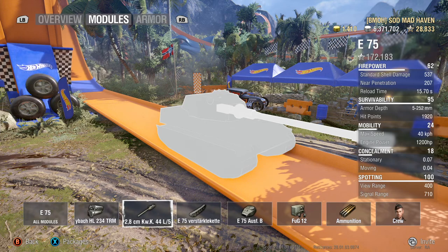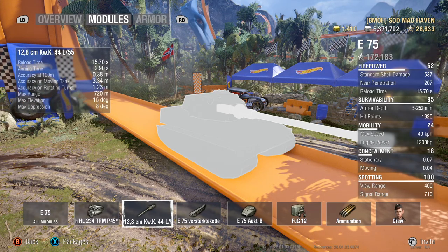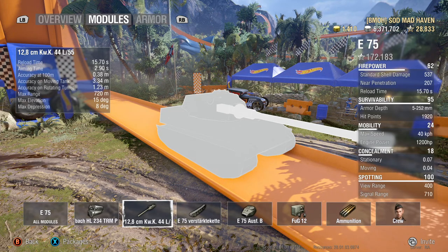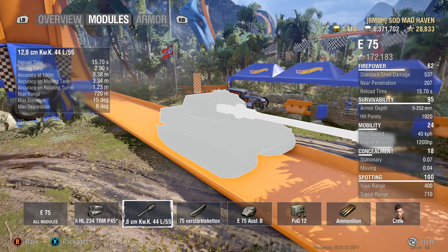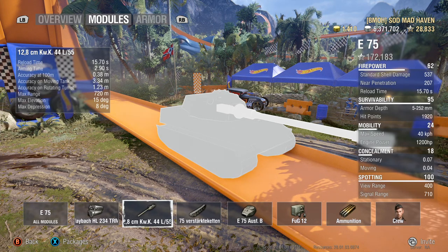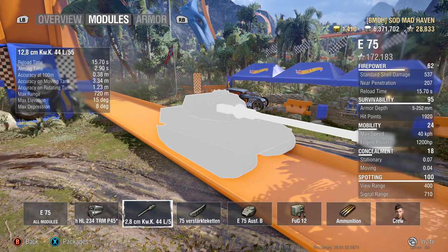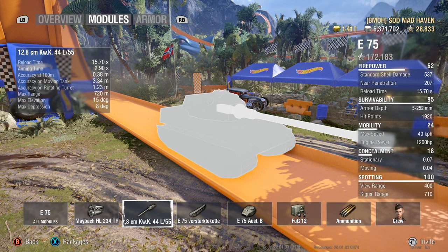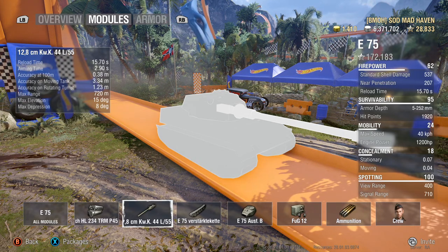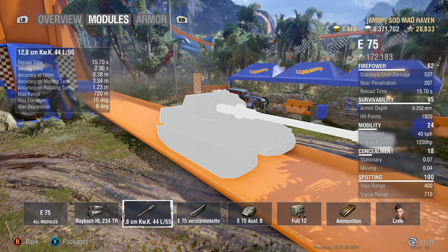Jumping over to the gun, we have a 15.7 base reload — absolutely disgusting. However, you can get this down to 12.46 with improved ventilation, gun rammer, brothers in arms, a 100% trained crew, and the premium consumable. Aiming time at 2.9 is not the greatest, but for the alpha this thing packs, that's totally fine.